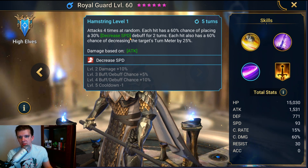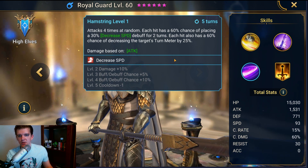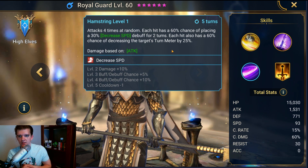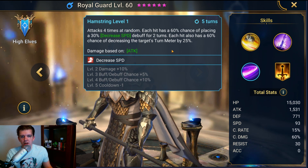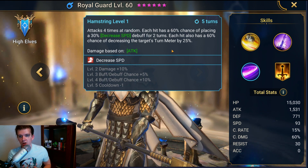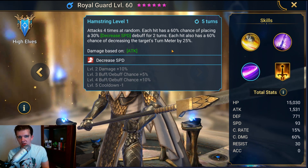Hamstring attacks four times at random. Each hit has a 60% chance of placing a 30% decreased speed debuff for two turns, and each hit also has a 60% chance of decreasing the target's turn meter by 25%. This is really good against pretty much every dungeon except Dragon and clan boss. You combine this with other characters that also have turn meter reduction and you can make enemies take significantly less turns — or almost no turns at all.